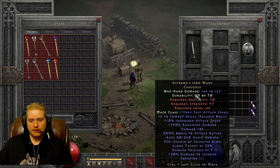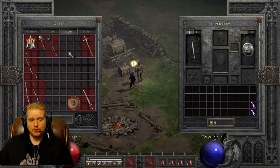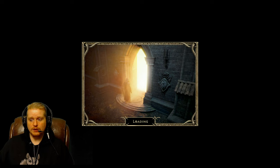Taking a look at Asteron's Iron Ward: it does 144 to 167 damage and has plus 4 to combat skills, which is a lot, plus 10% increased attack speed. It has a similar effect to Grief — that plus 85 is actually very similar. It also has a huge magic damage bonus of 80 to 240, plus 33% crushing blow, and slows target. It's a very interesting weapon that has been cited as having a very similar use case to Grief for a smiter.